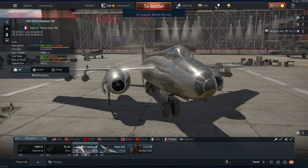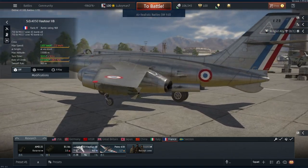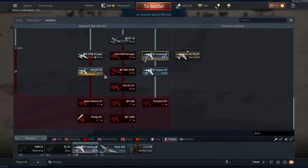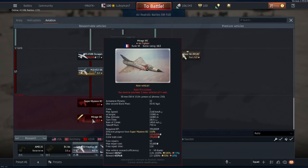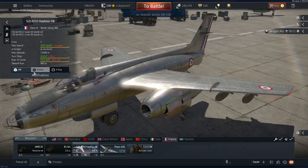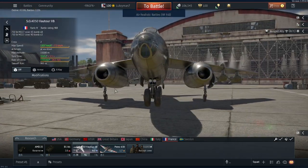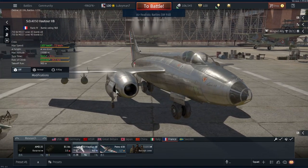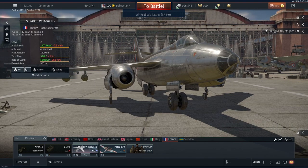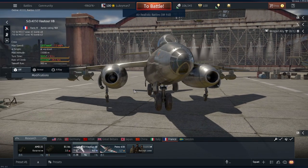Alright, there you have it — the SO.4050 Vautour 2B. It's a very capable 9.0 jet bomber, as you saw. It's very good for grinding out — I've ground out the 2A, the Ouragan, the MD450, and we're on our way to the Mirage. So it's quite a good grinder if that's what you're looking for without having to buy any premiums. When 1.99 first dropped I was getting battles where they'd upped the base health — it takes 8 750s instead of 4 on those maps, so keep that in mind.